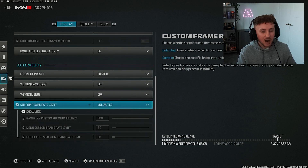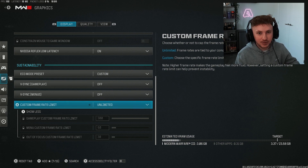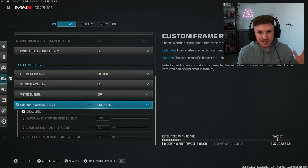Frame rate limit is going to depend on your system. I personally have a high-end PC so I go unlimited, but I used to be on a 2060 graphics card where I'd lower it to match my monitor — at the time 144Hz, now my monitor does 280. If your PC frames can outperform your monitor frames that's great, but if your monitor refresh rate is higher than your PC's performance it's worth turning down some settings to match things up.